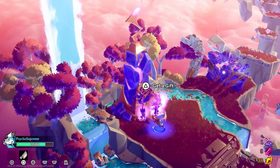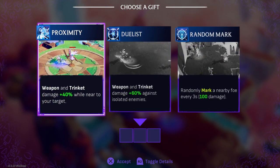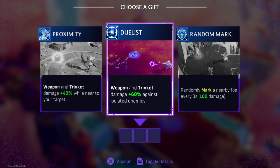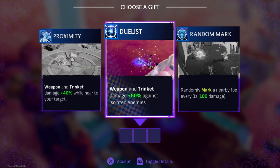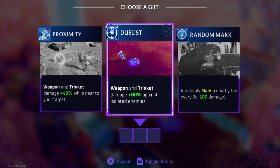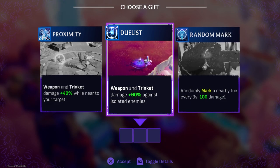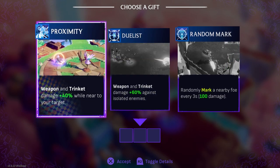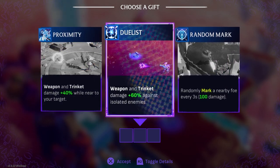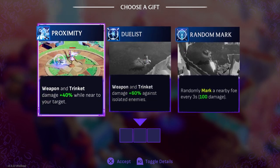What do we got? We get a gift — we get to choose! First I'm checking if there are any secrets. We've got weapon and trinket damage, damage against isolated enemies, and a lightning option — hit marked foes with your weapon and unleash lightning. I'm thinking proximity since it boosts damage near your target. I'll go with proximity.